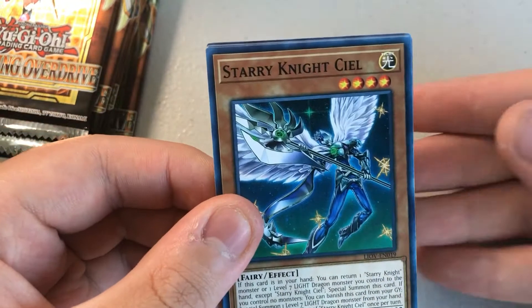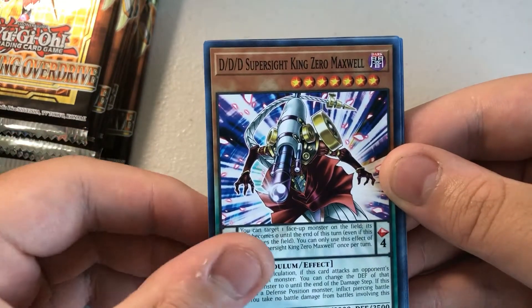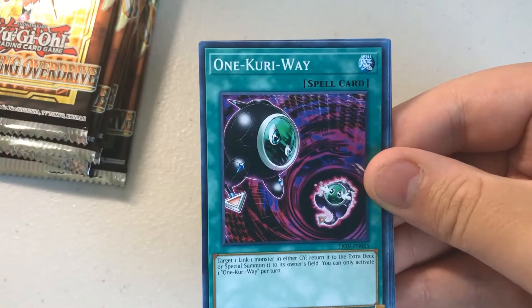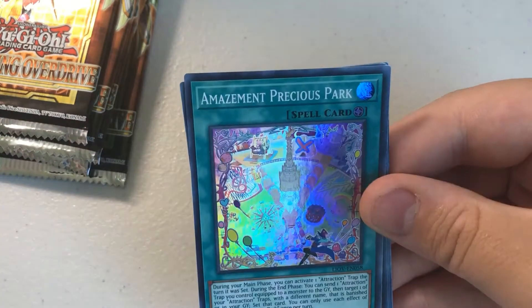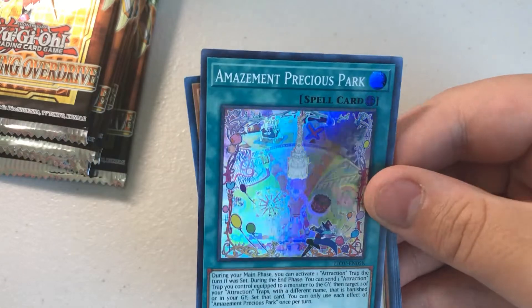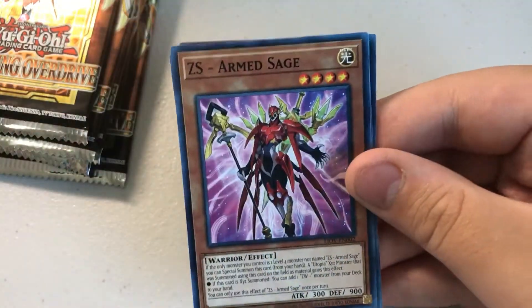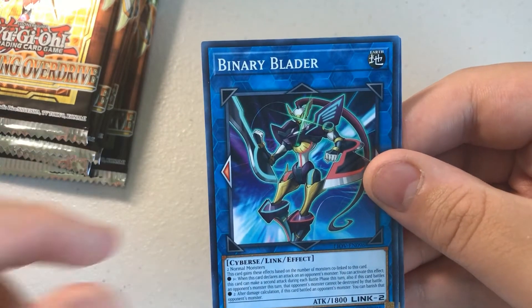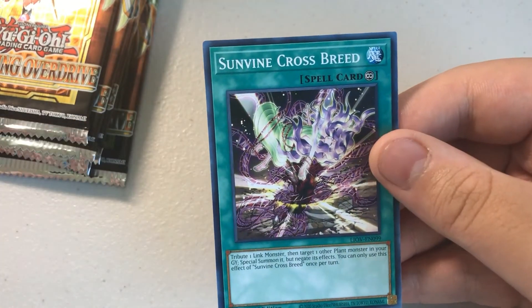Pack 17: Starry Night Ciel, Triple D Super Psych King Zero Maxwell, Amazement Special Show, One Curry Way. Amazement Precious Park — Super Rare, cool Field Spell! Zexal Servant Arm Sage, You and AI, Venary Blader, Sunvine Crossbreed.